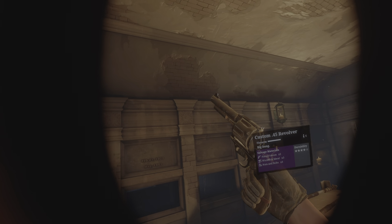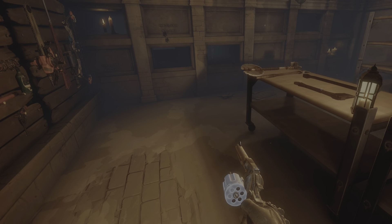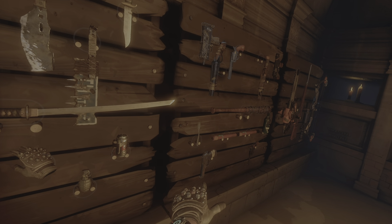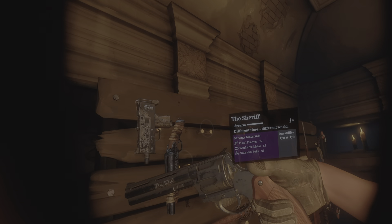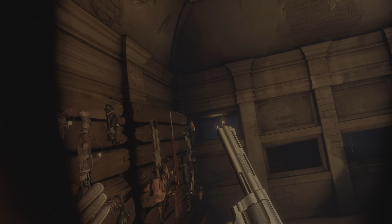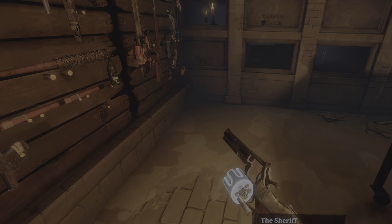And then the .45 revolver — you just eject like that to reload. That's why that pistol is probably better, because it's easier to reload, but it's nice having these. And then you even have the upgraded version — Rick's revolver, the Sheriff — which is the same, just looks nicer and is easier to craft. Sure as hell sounds nicer too. Love it.